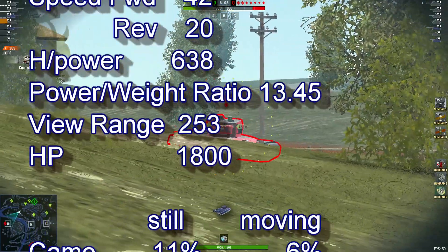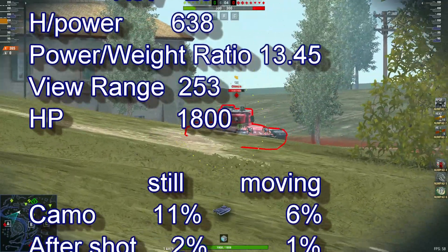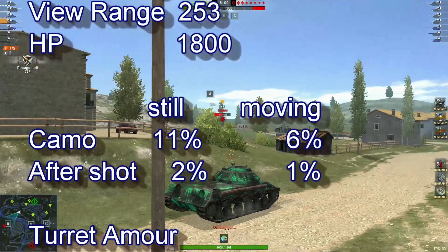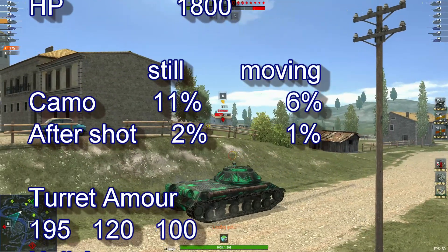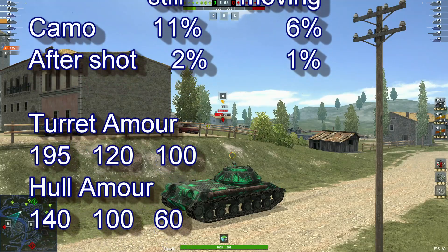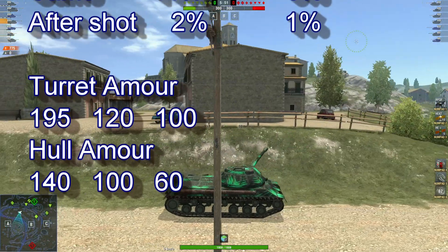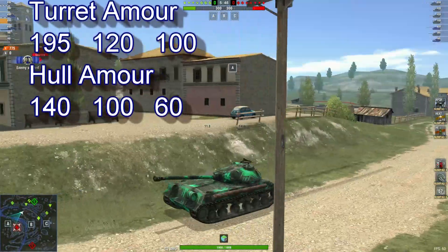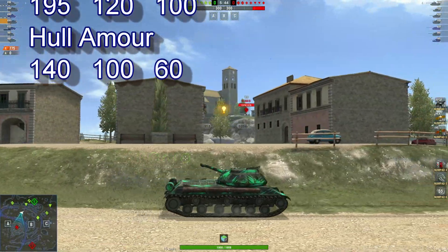View range 253, hit points 1800. Camo stationary 11%, moving 6%, after shot 2 and 1%. Turret armor 195, hull armor 140. So sit back, relax, and enjoy the replay, my friends.